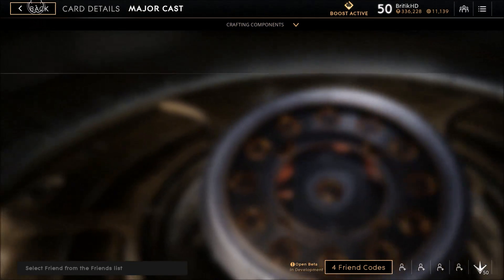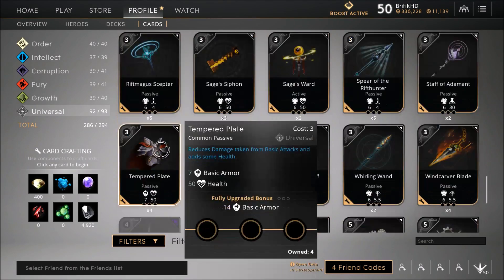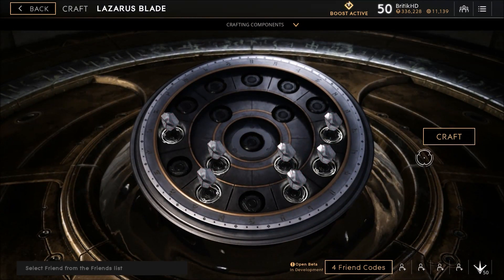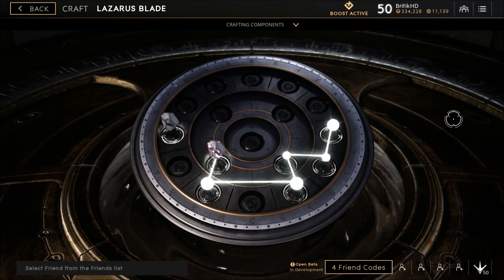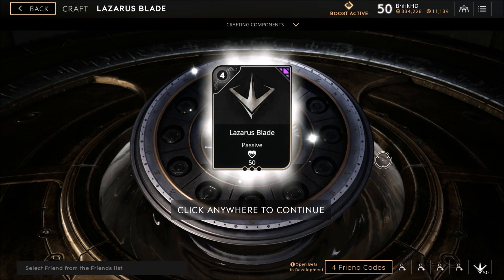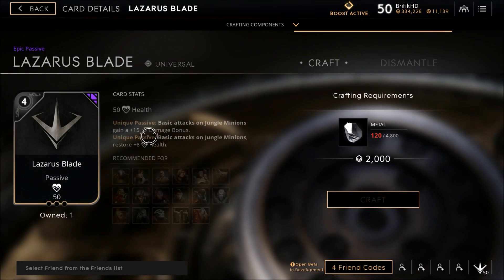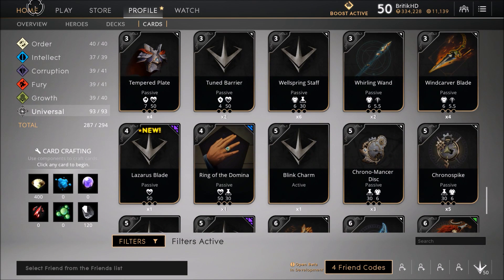We're going to go back over to Lazarus Blade — there it is. We're going to go ahead and craft one. It's going to cost 2,000 rep to craft it — we have plenty of that. Boom shaka-laka and we get our Lazarus Blade! That's our last universal card that we needed. We completed our universal card collection — beautiful, for now at least.